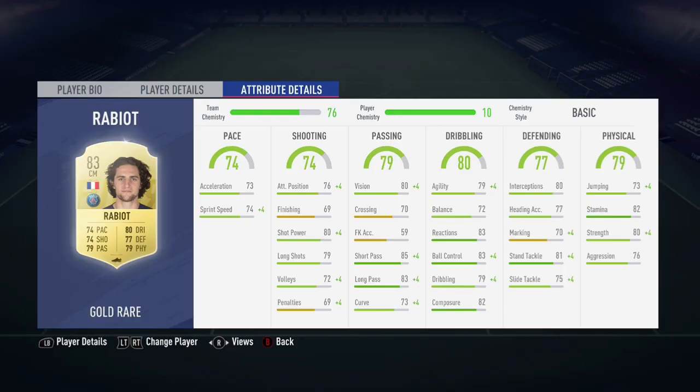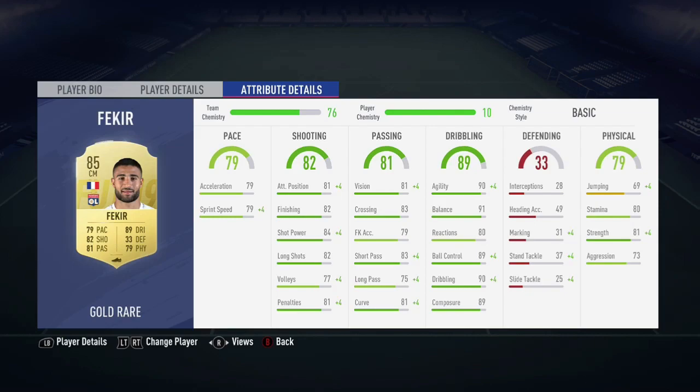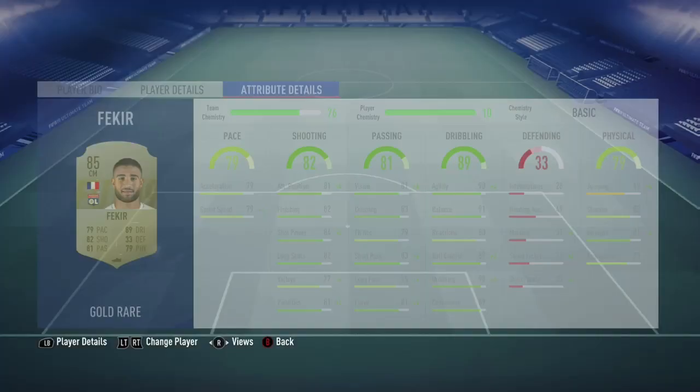And next to him, for about 10,000 coins, Fekir. He has good weak foot, good skill moves, and all his stats are amazing. He has about 91 reactions and 89 dribbling.